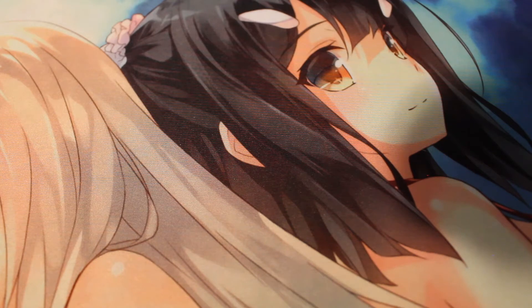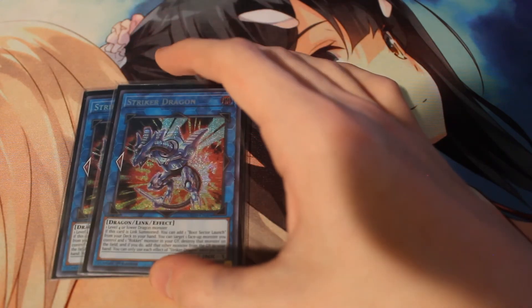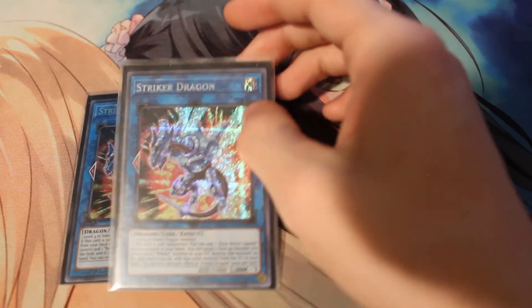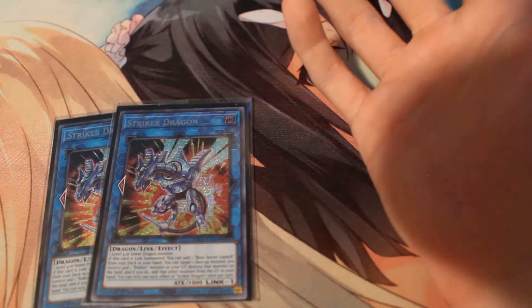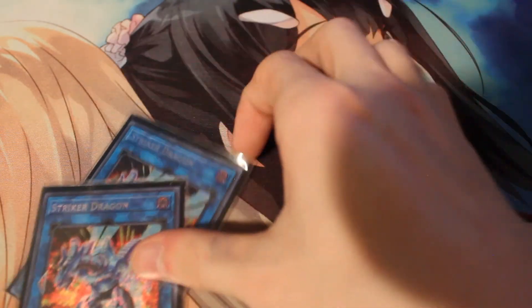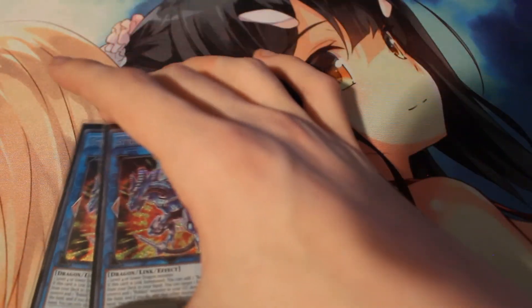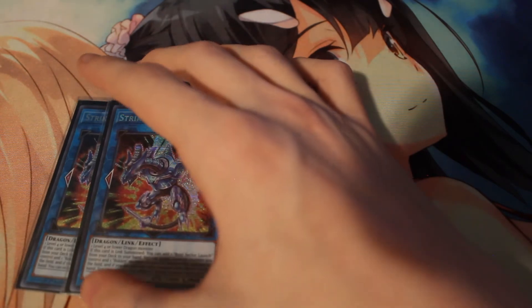That's going to do it for the main deck — I believe it's 42 or 43 cards. On to the extra deck: we have two copies of Striker Dragon. I've been thinking of getting a third, because this card is really good. Sometimes you go into it and won't have a chance to use its effect because you're just using it to get something off the board. One LP and one Pisty — pretty self-explanatory. And two Heavenly Spheres. I really never use the second one unless it's late game and I have nothing else at all, so I might cut it for the third Striker. Two or three Striker Dragon — you can kind of balance back and forth.